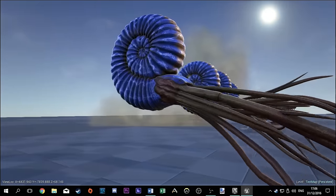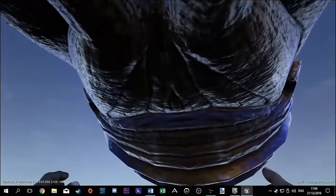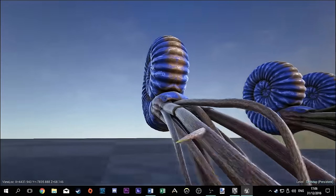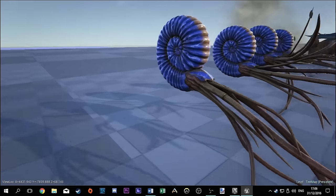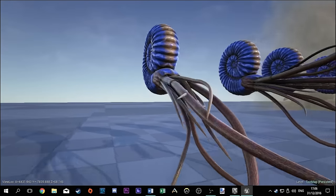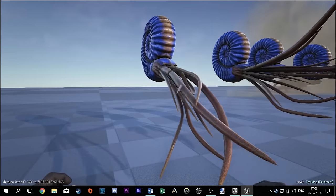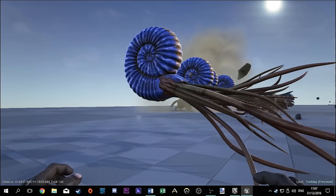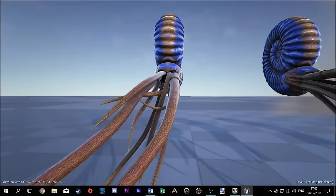First of the creatures is the Ammonite, and I believe I'm saying that right. This is a non-tamable sea creature and it is pretty scary looking — those teeth are a little bit sharp. This is the call for help animation. This creature is kind of like the guardian of the ocean. If you attack this thing, every single creature in the nearby waters will come and attack you, because they're all best friends with it.